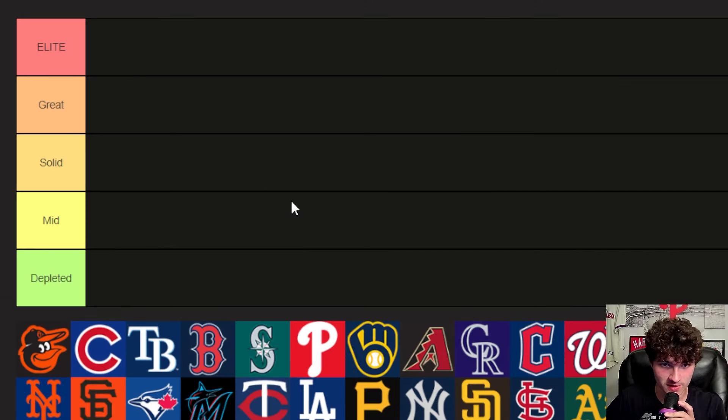Friends, welcome back to the tier list. Five tiers today we've got going rather than six: Elite, Great, Solid, Mid, and then Depleted — probably the best word I could come up with for a farm system that's just not very good. Let's start at that bottom depleted tier and work our way towards the elite.